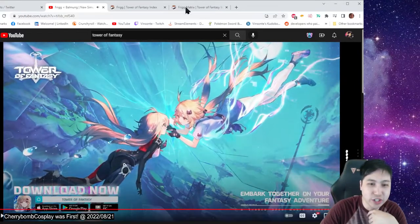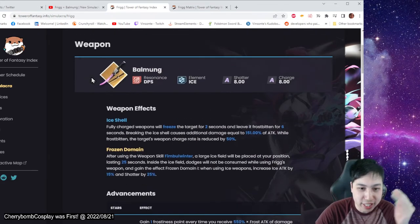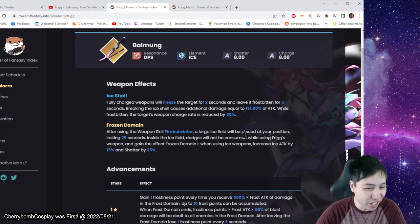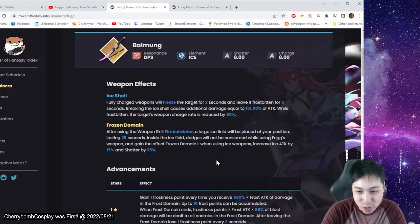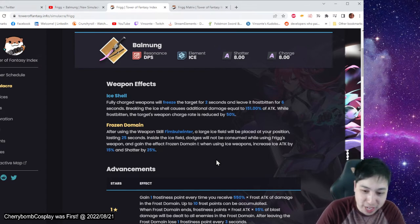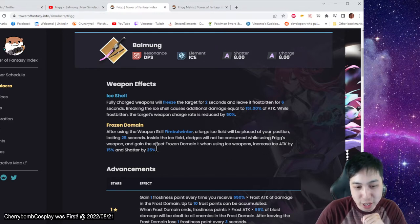So there is poweroffantasy.info that we're gonna look at. This is the weapon — it's Ice and DPS. It apparently has Frozen Domain: using the skill, an ice large field will be placed at your position. I didn't see one in the video, but who knows what they changed with the global version. While that's there, you can pretty much dodge if you're using her weapon. You also gain Frozen Domain, which gives ice weapons increased ice attack by 15 and shatter by 25.